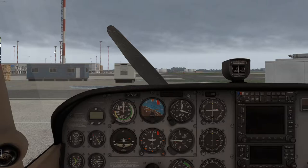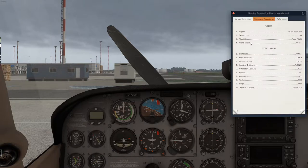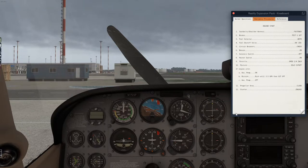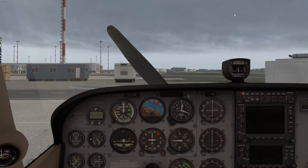Let's take a look at some of these features. Here's the kneeboard with our checklists — we can flip through and go through all our checklists. We have takeoff, before takeoff, and going all the way to the beginning here — engine start — so we'll go over that in a second.